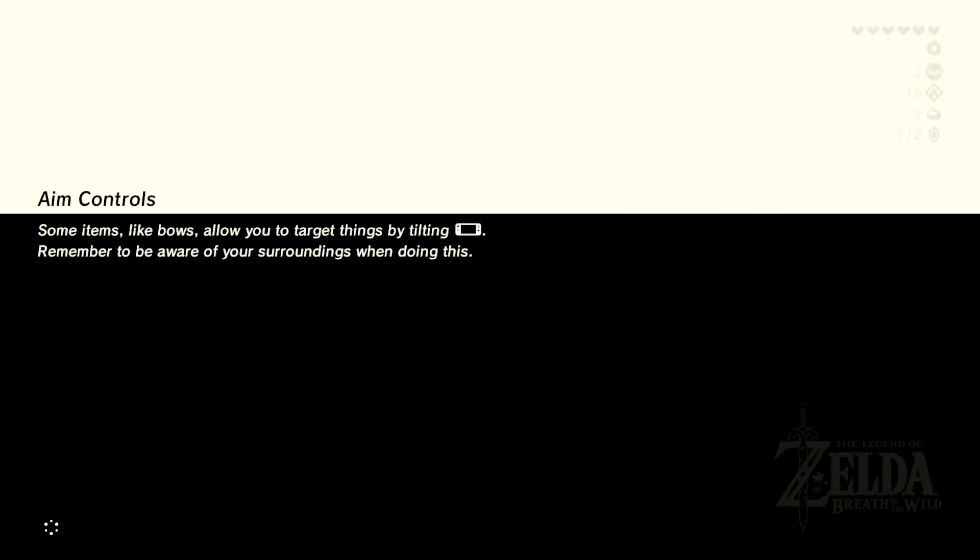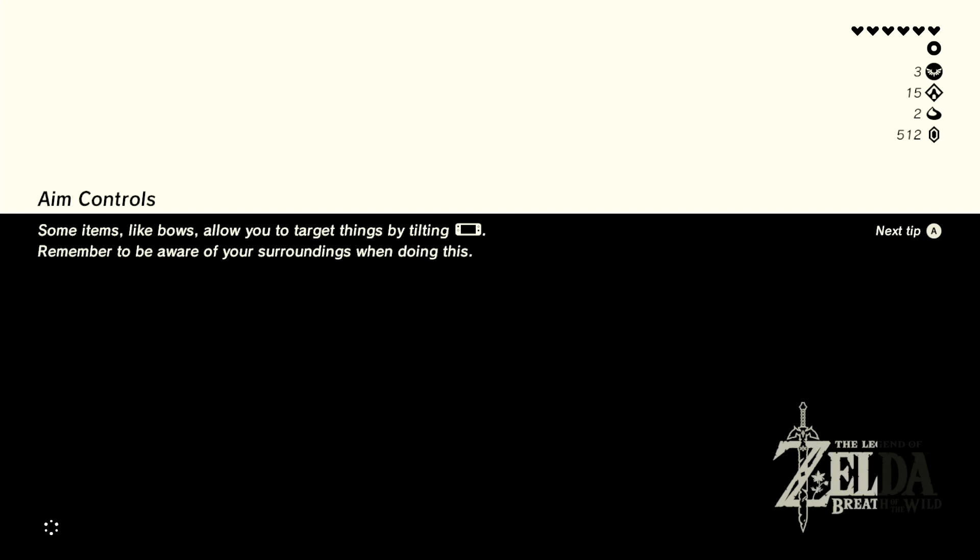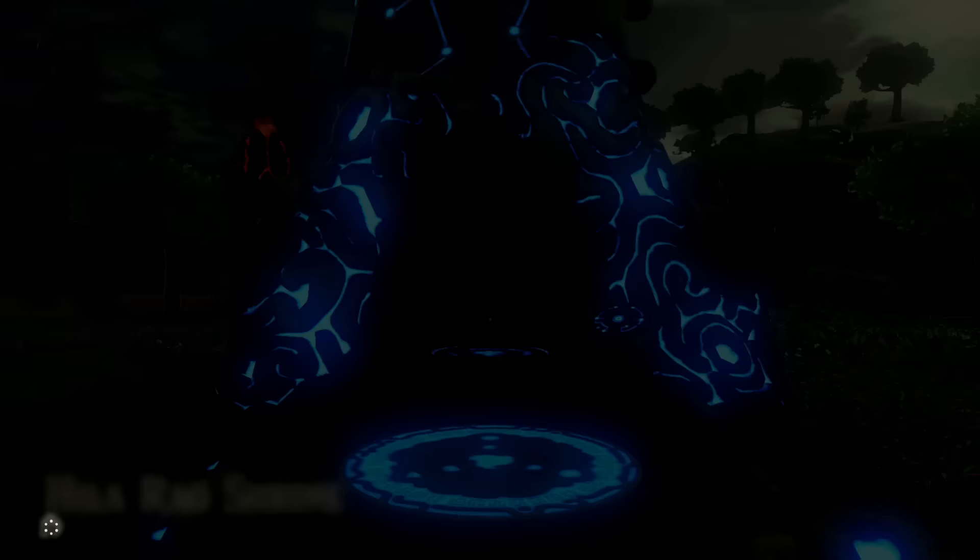Let's start with Remote Bomb — I think that's the only one we can do right now anyway. Remote Bomb power up time, yahoo! For that I'll need three Ancient Shafts. Alright, sounds fair. Here I go! Guidance Stone lock removed. Let's do this thing! Sheikah Slate Authenticated, enhancing Remote Bomb rune! And now we have Remote Bomb Plus!